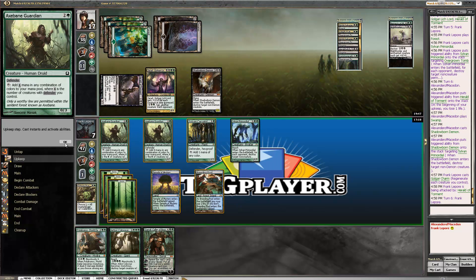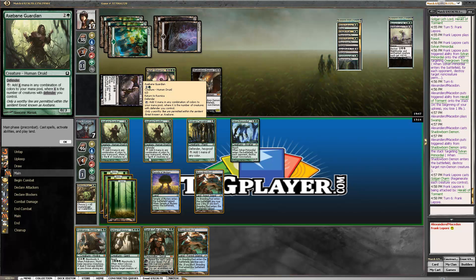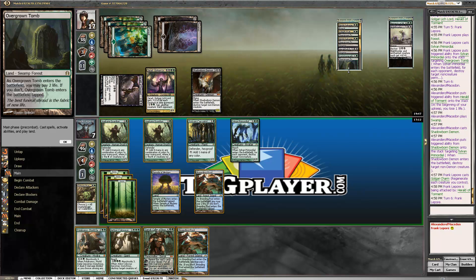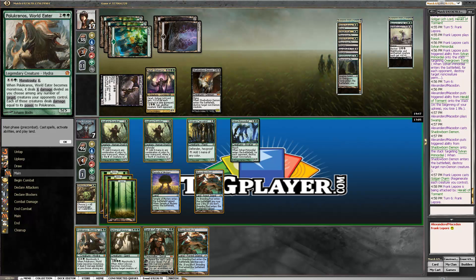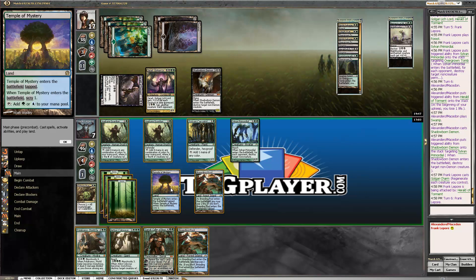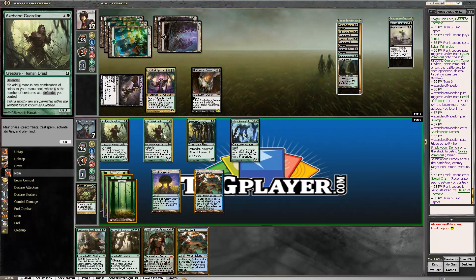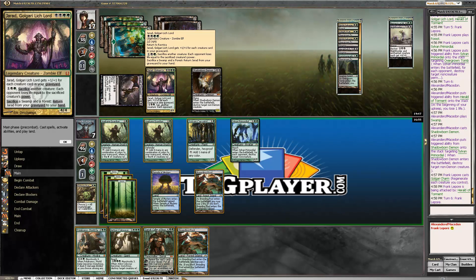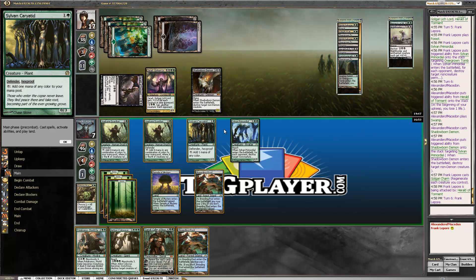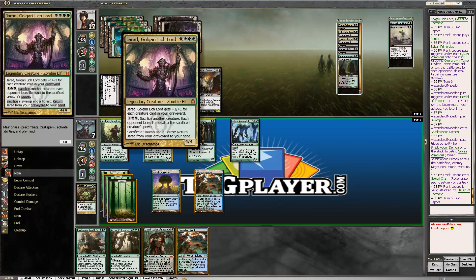He's not even attacking — that's unexpected. We play Pelakka Worm. One, two, three, four, five, six, seven, eight, nine, ten — we'll have eight mana, use seven of it. Actually, we can have ten mana, so nine total — we can deal five to Jarad and one to face. Then we'll have to sacrifice a creature because of the demon's upkeep, probably this guy. I think we just get rid of Jarad here.